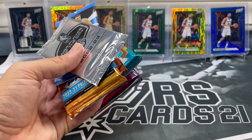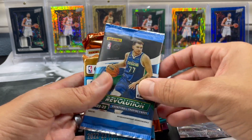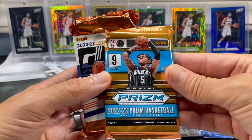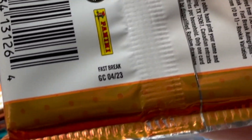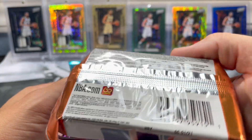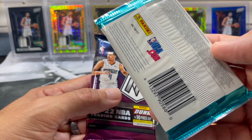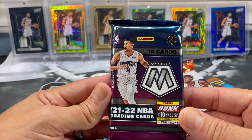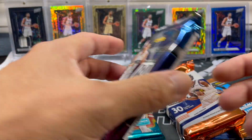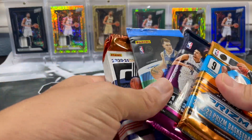It seems like we've got three peanuts this time, so maybe that'll be three times the good luck. We got a 22-23 Player of the Day, 22-23 Revolution — I believe that is hobby. That is 22-23 Prism, should be Fast Break. Nice, 2021 Donruss looks like a hobby pack, 17-18 Donruss — good old poop brown — and 21-22 Mosaic, that is going to be hobby. So let me know the pack value you think; we've got a total of six packs here.